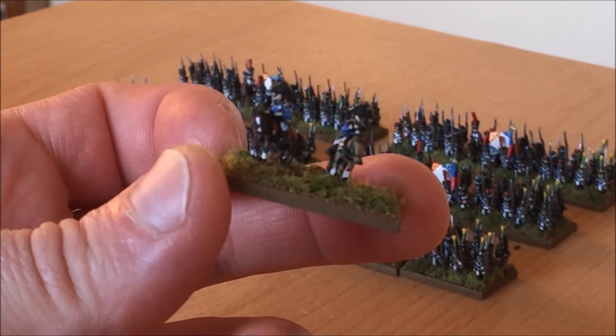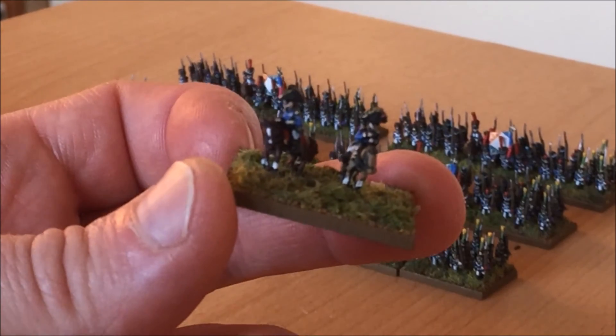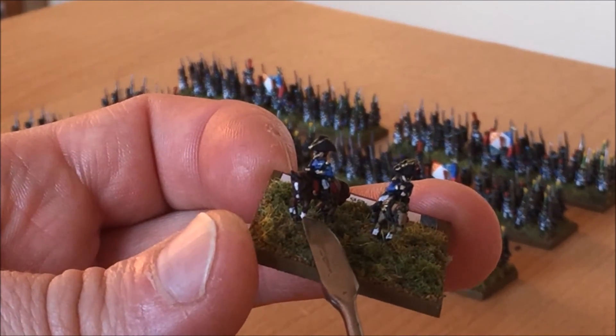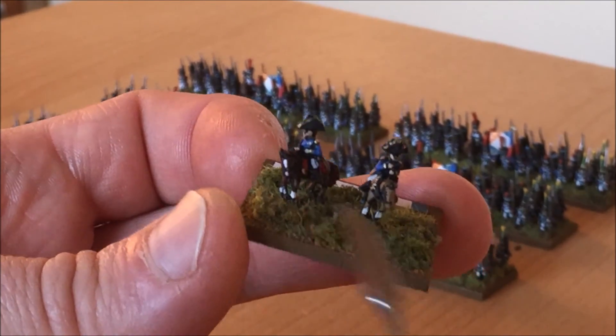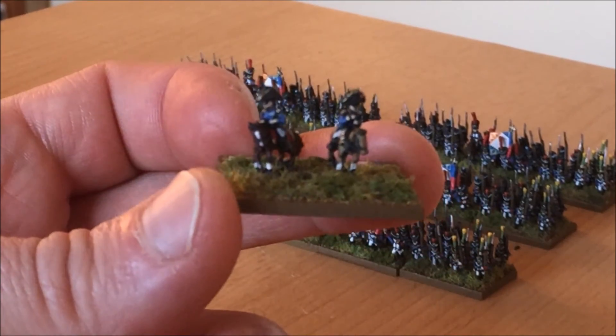What I tried on these - something I've never done in six mil before - was I tried to paint the socks and markings on the actual horses. Little white bits on the legs and a little bit on the horse's face. It just looks nice and makes them stand out a little bit.